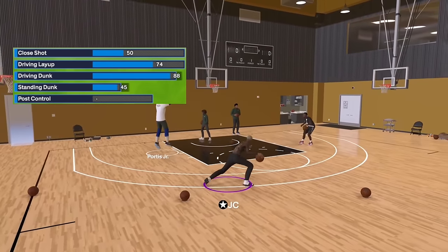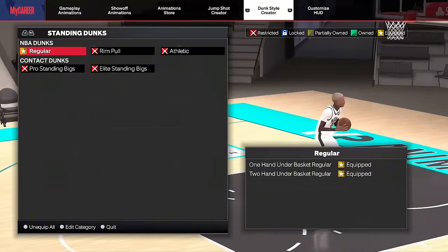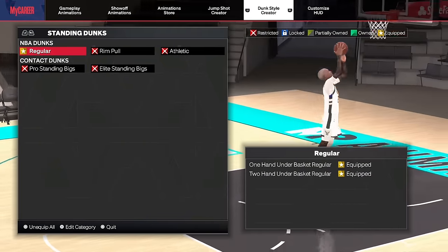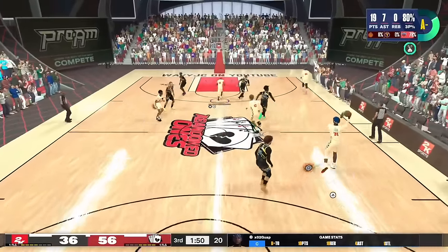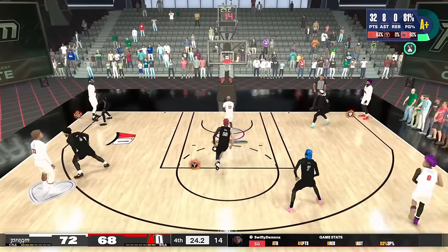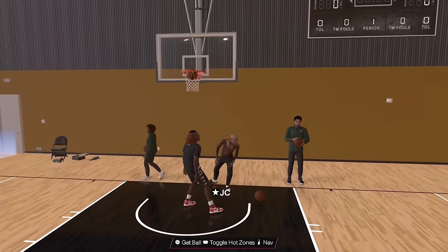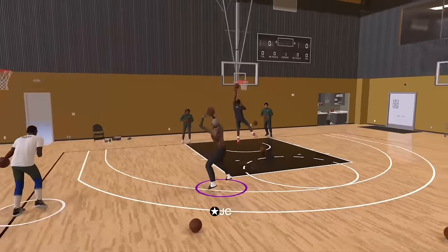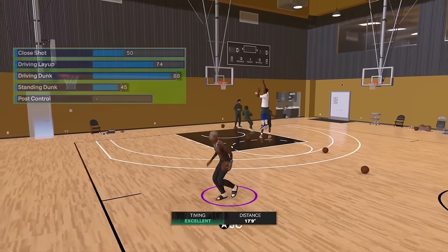My standing dunk is going to be a 45. The 45 standing dunk gives you both the one-hand under-basket regular and the two-hand under-basket regular dunk packages. At 6'2" I'm still getting up there — looking close to guys with 70 standing dunk. I don't have any post control on this build, and I won't need that.